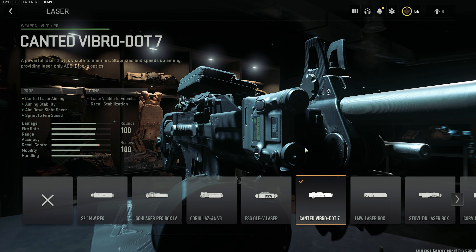The attachment is the Canted Vibro .7. As you can see here, this is unlocked with the TAC 56 at level 10, so get that unlocked and then jump into the game. You can put this on most weapons — this is a universal attachment.